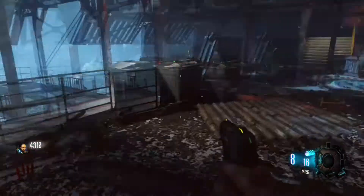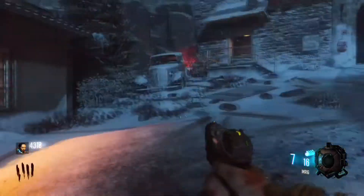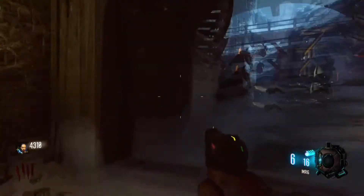So the first thing you want to do at spawn is go through this door right here, then walk out these stairs, and go through this door up here by the Gobble Gun Machine.